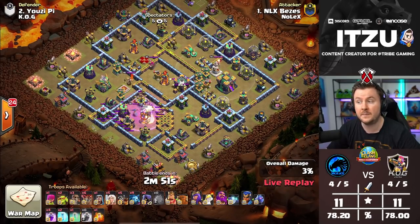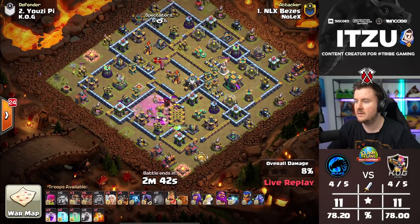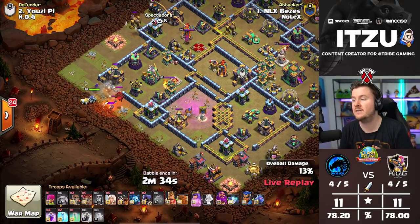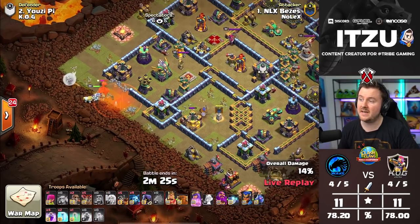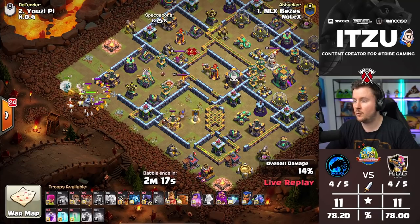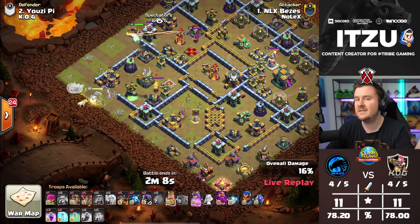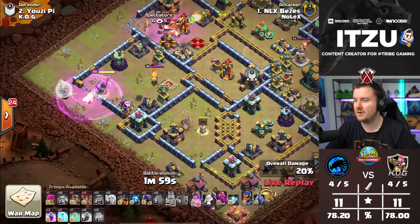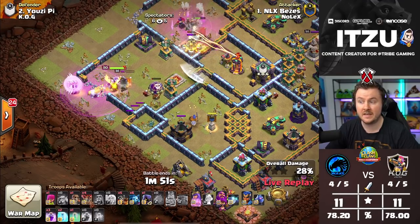What is he waiting for? He's using 20 seconds to deploy his Queen on a Queen Charge Dragon Rider attack — such a time-consuming strategy — and he's burning 20 seconds just waiting to place her. I really hope there's not going to be a time fail. The Queen is finally taking down the defending Lava Hound, then approaching the Eagle compartment. Already 50 seconds are gone, and the Queen is just now getting into the first compartment. The Eagle has been taken down — that's great.